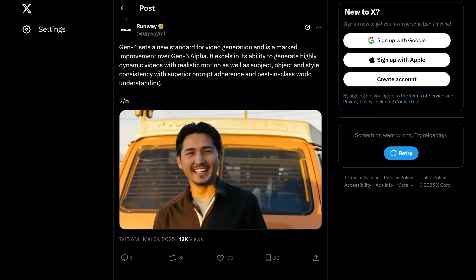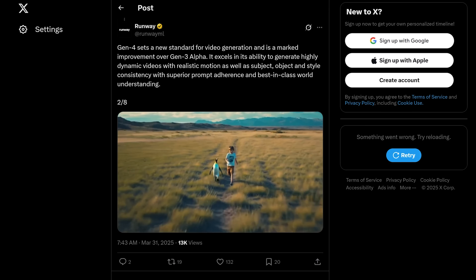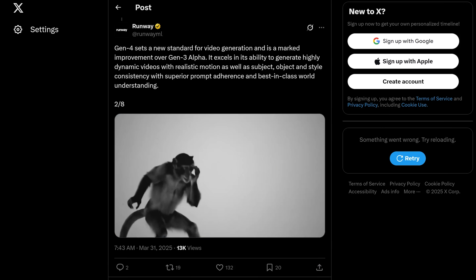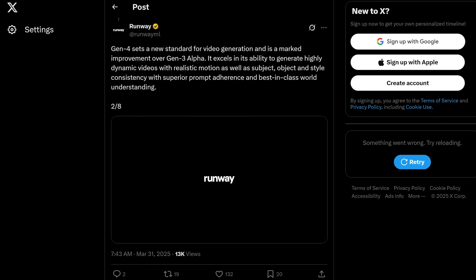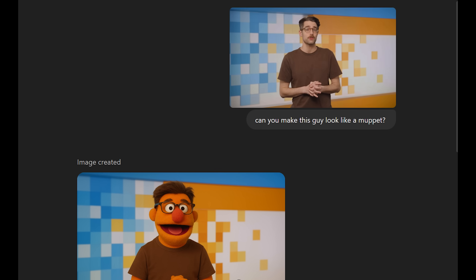Fellow AI company Runway thought this was the perfect time to release their latest video generator, Gen4, which is apparently extra good at maintaining consistency between different iterations of the same scene. The company calls it a milestone in the development of models that actually understand and reproduce real-world physics, instead of depicting nonsensical physics — and what I assume is a computer's idea of mocking the fleshbags who can't stop asking it for pictures of themselves as a Muppet.